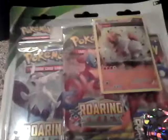Hey guys, ET here, and today we're going to be opening a triple blister of X&Y Roaring Skies. This is the one that comes with Regirock — the ancient trait Regirock — which looks pretty nice.